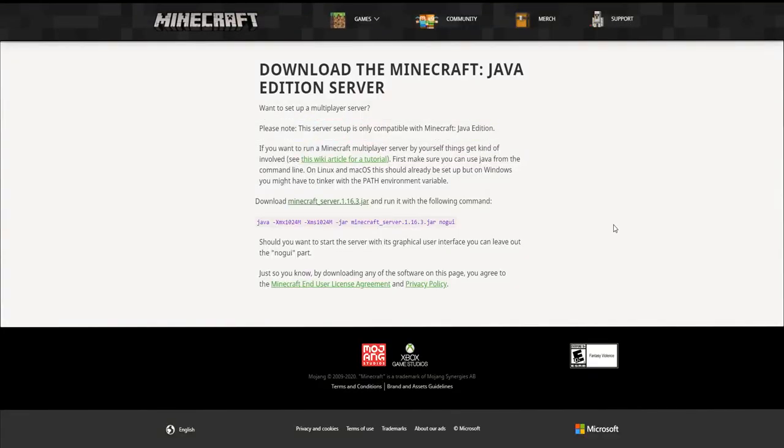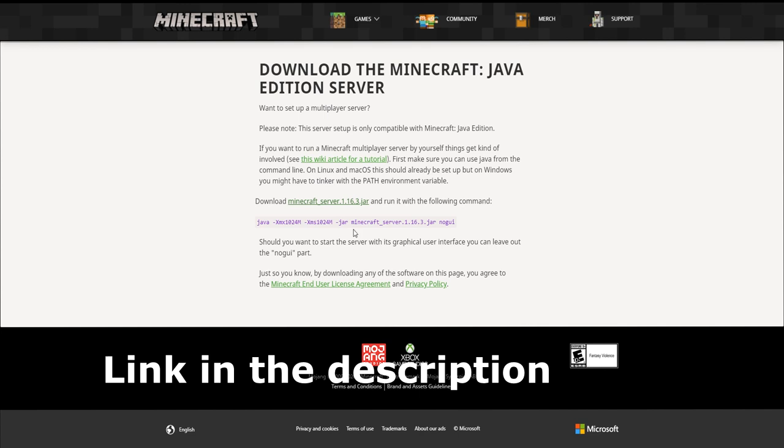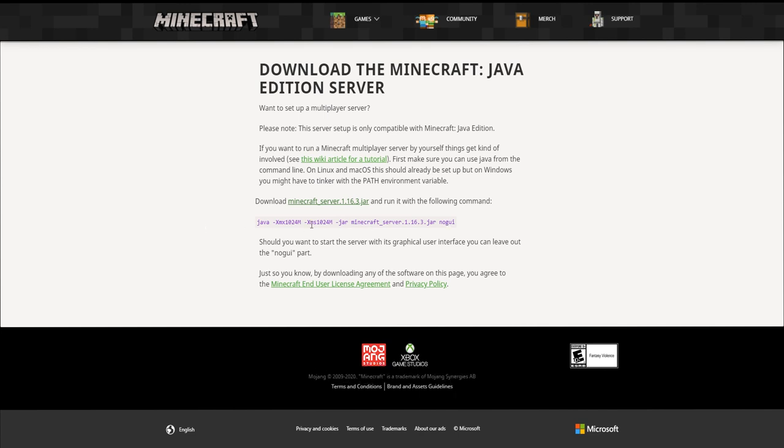The second option is a bit more complicated, but less laggy. You can download an actual Minecraft server from the Minecraft website — it's not sketchy. You run it and then use something called Hamachi to connect all your friends to the same network, which is required to join the same server. There will be a tutorial in the description for both how to download the server and for Hamachi.